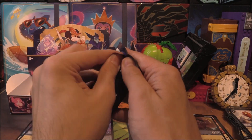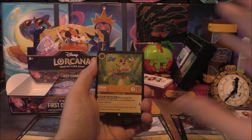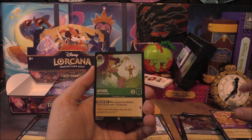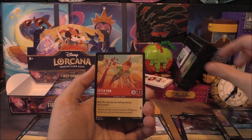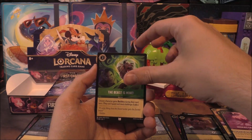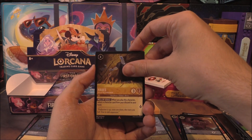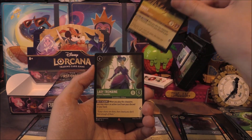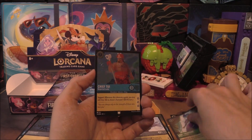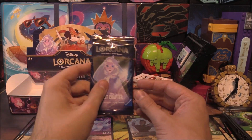Last one from our first stack of three. Let's see if we can finish with another Legendary — a double Legendary stack would be cool. We start with Timon, Dr. Facilier, Magara, Mickey Mouse, Peter Pan, and Hercules. Into uncommons: Cut to the Chase, Ursula's Cauldron, and The Beast is Mine. Then a rare of Hades — it's yellow. A rare of Lady Tremaine. And an uncommon Chief Tui as the holo — a double rare pack.